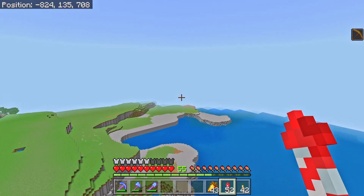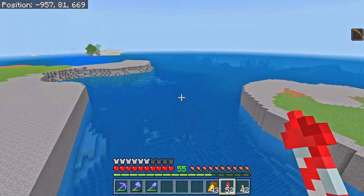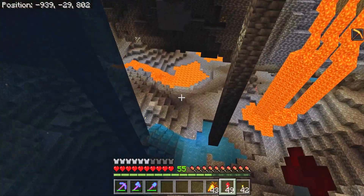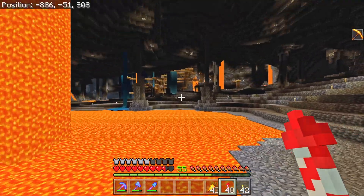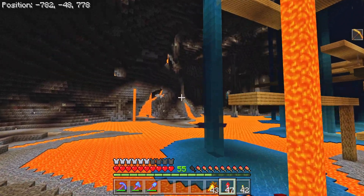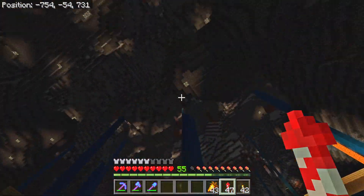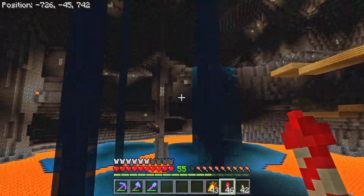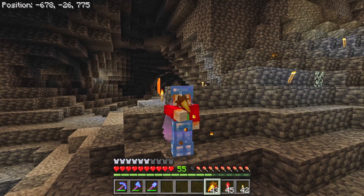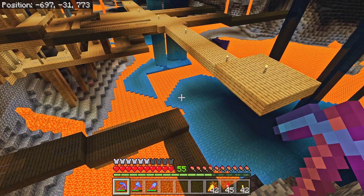As Mr. Beardstone has been expanding his landmass and carving out his base area, he has been making a lot of water from the ocean drip into the caves down below. And as we discovered a couple of episodes ago when we were looking for spider spawners, there is a large area down here where there's a lot of lava lakes and spillages from Mr. Beardstone, which just happens to have created lots and lots of obsidian.